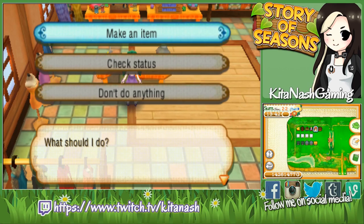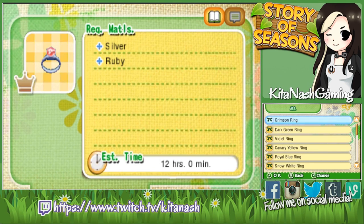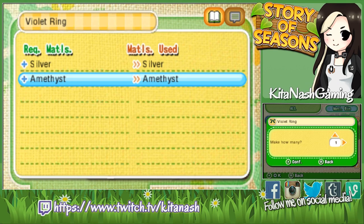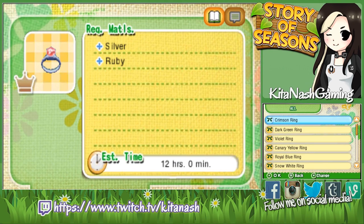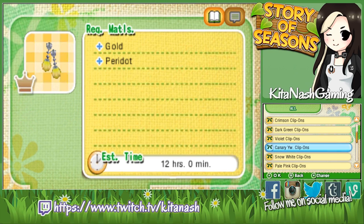The other thing I wanted to make is the large stamina recovery, because I had been using medium stamina recovery. For large stamina recovery — which means you'll recover more stamina more quickly — you need the Violet Ring, which you get from accessory set number 2 from Cabin Country. Then you need the Canary Yellow Clip-ons, which you get from accessory set number 7 from Ice Country — so you have to have Ice Country unlocked to do this one.